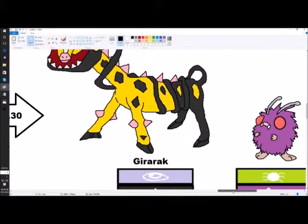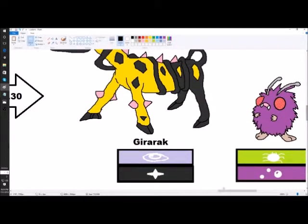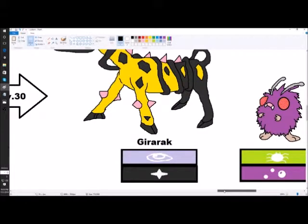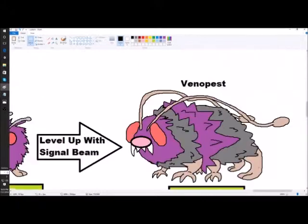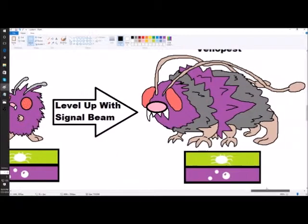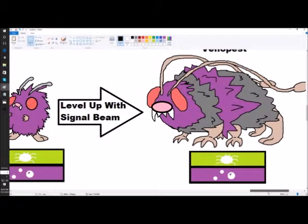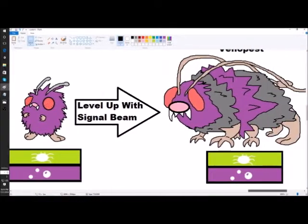This is Venonat's alternate evolution, because I always thought Venonom was one of the weirdest evolutions ever. Venonat is Bug and Poison type, so this alternate evolution — Venom Pest — is also Bug and Poison, or possibly Dark type. It levels up with Signal Beam. I really prefer this design over Venomoth. It could be more defensive stat-wise.